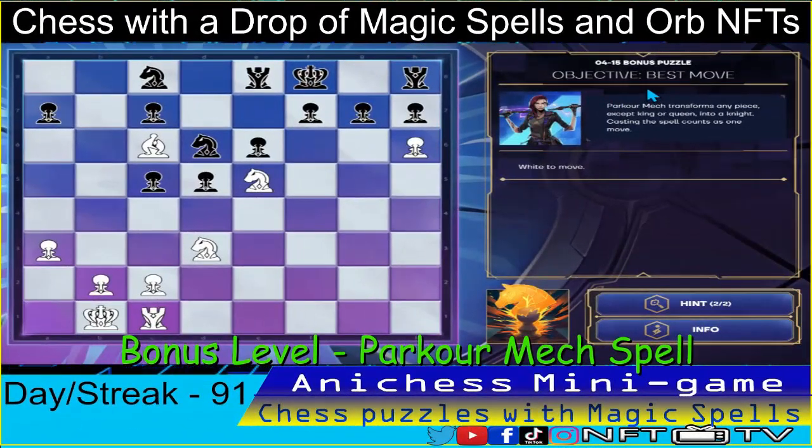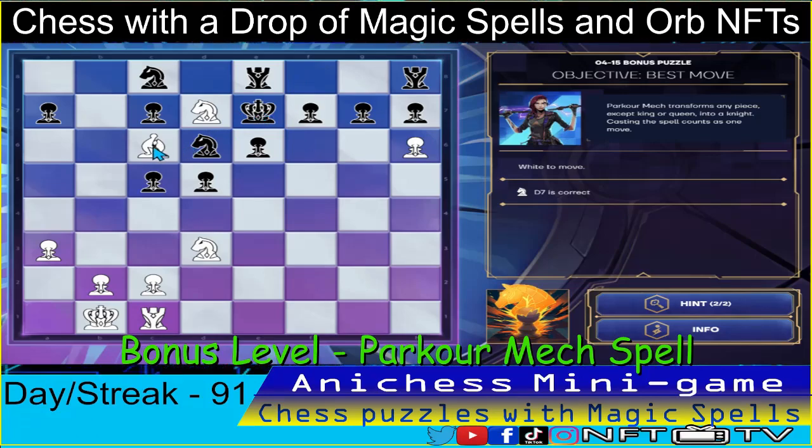And for the bonus puzzle of day 91, we have the objective best move and we have the spell Parkour Mech. Our first move here is to check using this knight in E5, moving it to D7, check. That's correct. Then the king went out. If I transform this into a knight to check, this one will be captured, and then I can check here guys. King is checkmate, king's checkmate already guys.